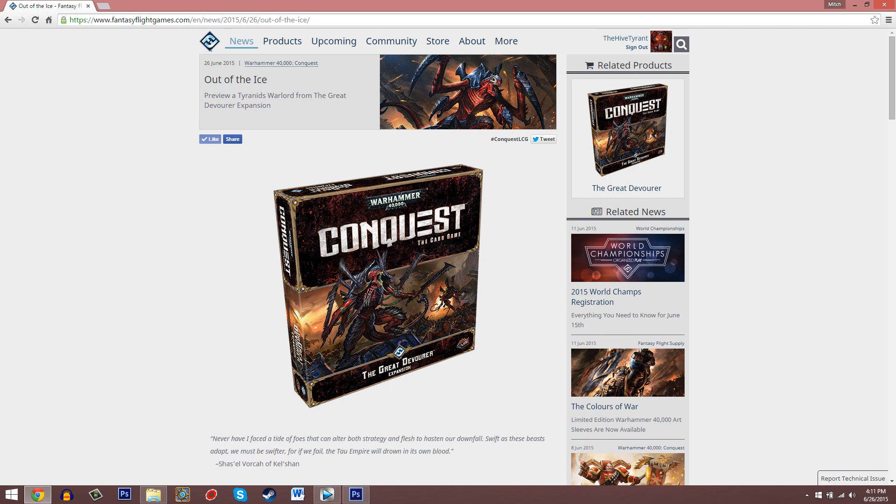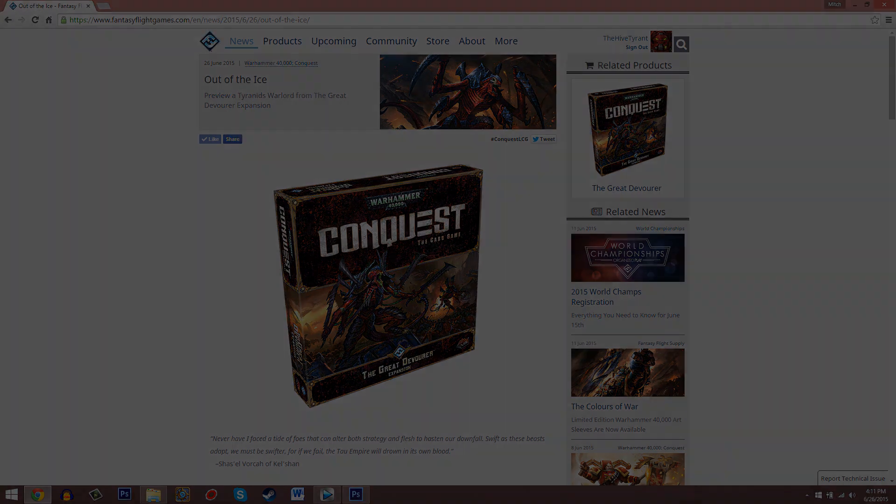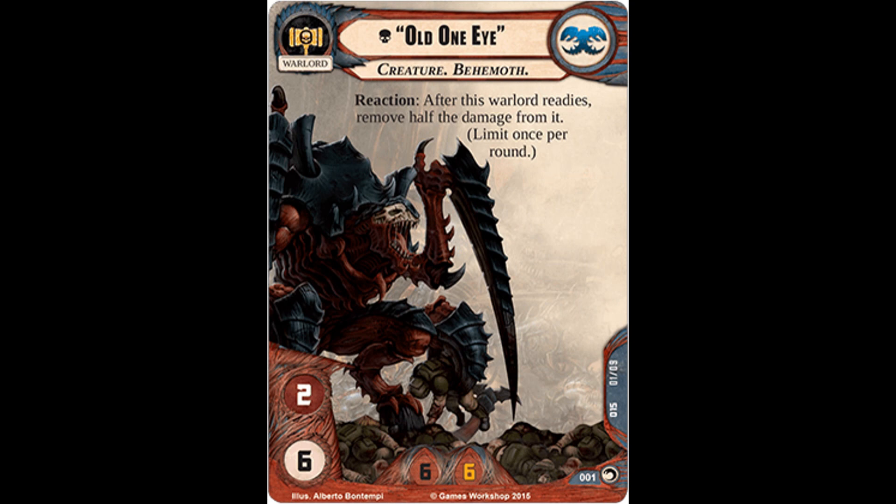To catch up where we left off in our last preview, we had previously had spoiled the unique Tyranid Warlord Old One-Eye, with an attack value of 2, 6 hit points, 6 starting resources, and a starting hand size of 6. He has the creature and behemoth hive fleet traits, and a reaction: after this Warlord readies, remove half the damage from it — limit once per round.